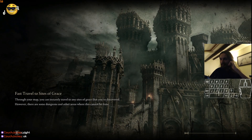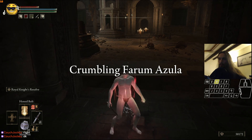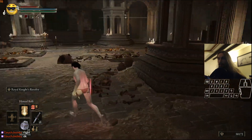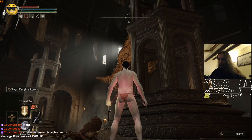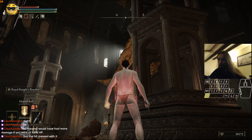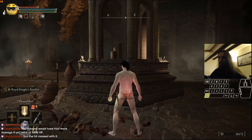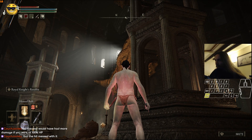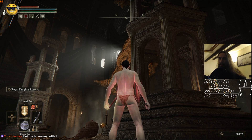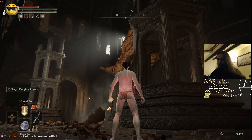I actually thought that the fat guy cannot start rolling — maybe I was a bit late throwing the pots, that was probably why he started rolling. So let's repeat this: aim at the eye like this, throw two pots at that guy first, then get the advantage of striking the other guy while he's AFK. At the end, I forgot to fix my HP in Cheat Engine, but I shouldn't get hit in the first place, so let's just do it clean this time.